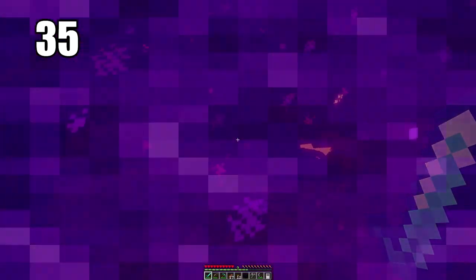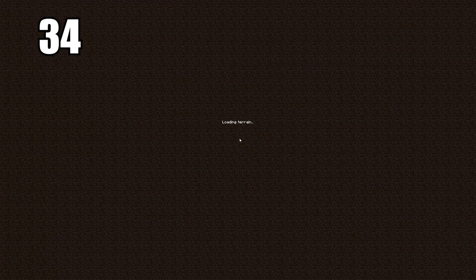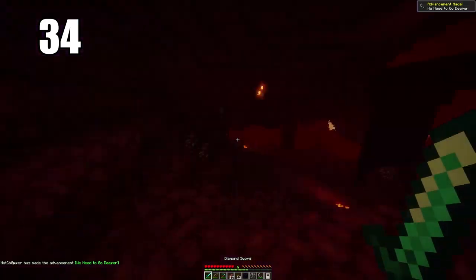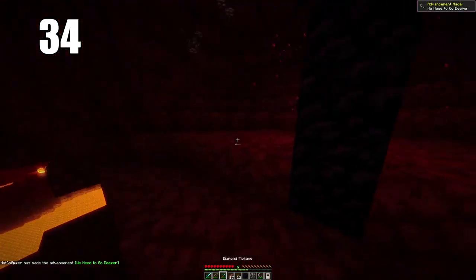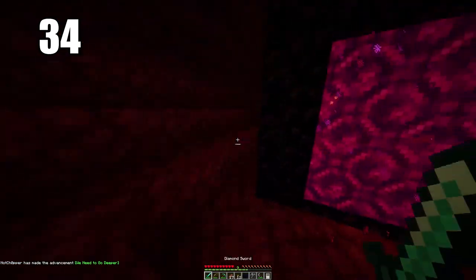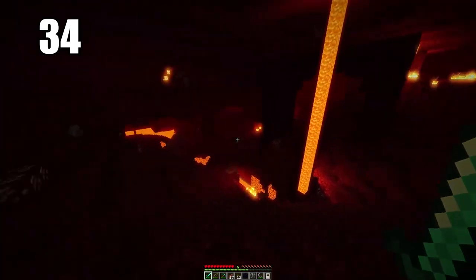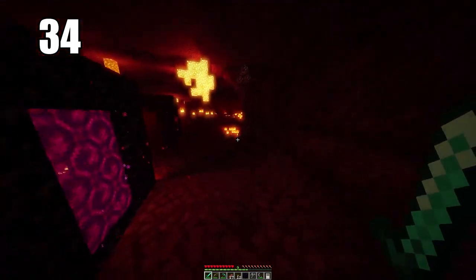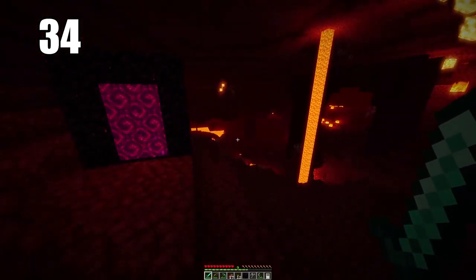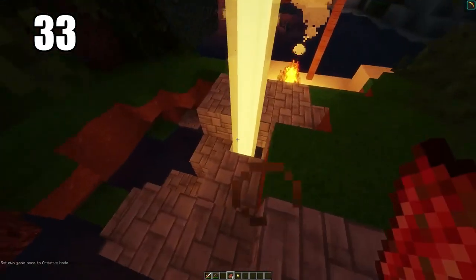Another thing you can do is build your corners of the portal out of cobblestone so that you save a little more obsidian if you need to make a secondary portal. Number 34: make sure you're prepared when entering the nether. This means having some enchantments for fire resistance, and also having a water bucket — arguably more important than anything you could take to the nether. Having a lot of food is necessary as well since there's not much to eat besides mushrooms.